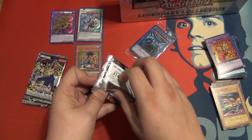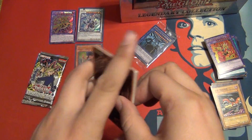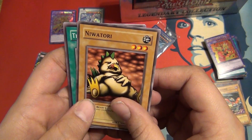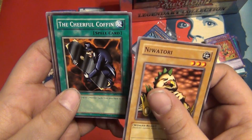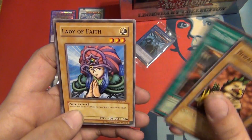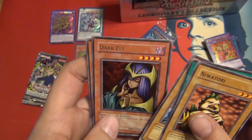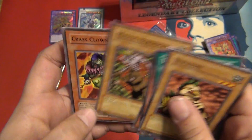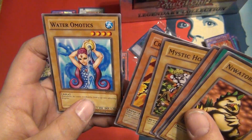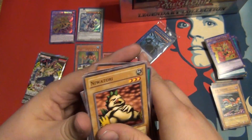Metal Raiders — these last three packs if they give us a holo I'll be so stoked, because not only will we have gotten two, but these are my three favorite packs out of the old school ones. Narutory, The Cheerful Coffin — you can discard up to three monster cards from your hand to the graveyard — Lady of the Faith, Karibu holo! Oh sweet man, that's sick. Dark Elf, Dream Clown, Mystic Horseman, Crass Clown, Water Omotics, Mystic Horseman.